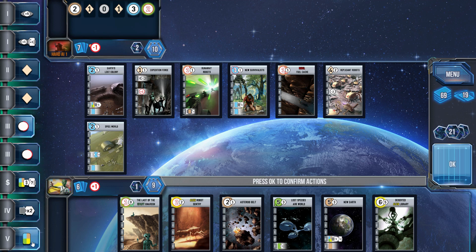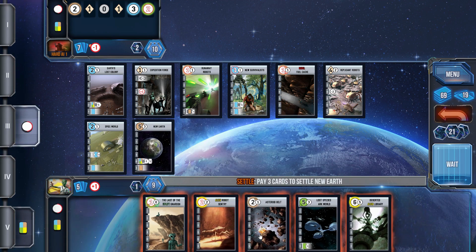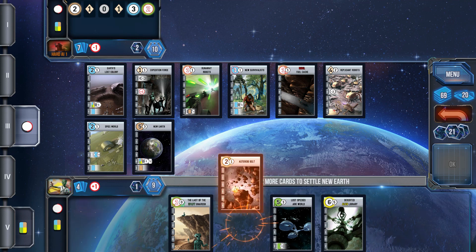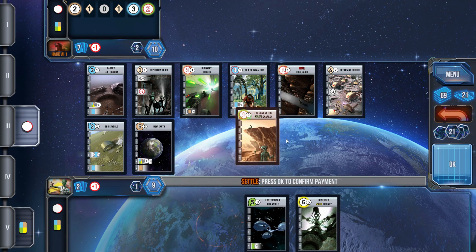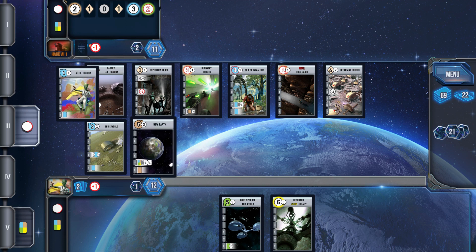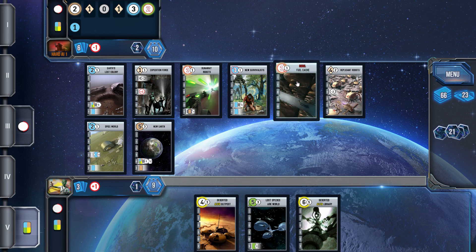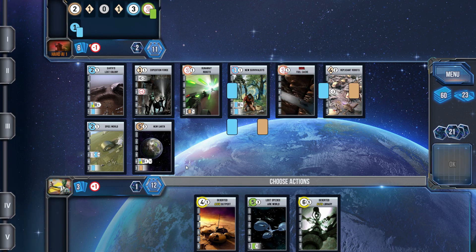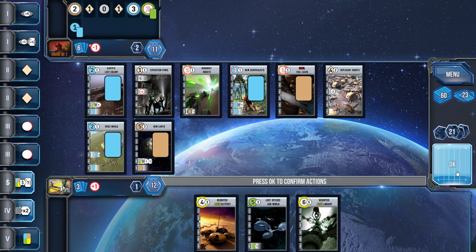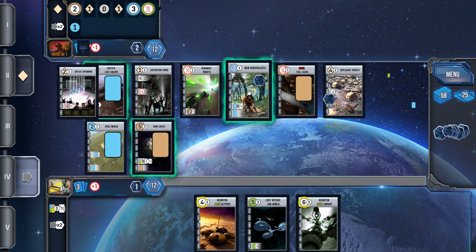I'm going to drop another world and also go with New Earth — the brown world — which will allow me, when I cash out a world, to also get a card along with the VP. I don't have great VP ability; I've got Earth's Lost Colony giving me one VP cash-out as well as New Earth. We're going to get a lot of cards down, which is nice. I'm looking at those yellows now and licking my chops — a lot of VPs with the yellows, of course.